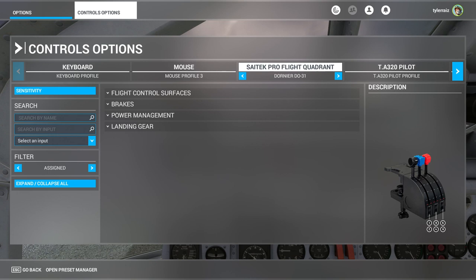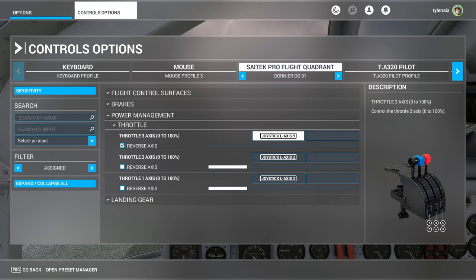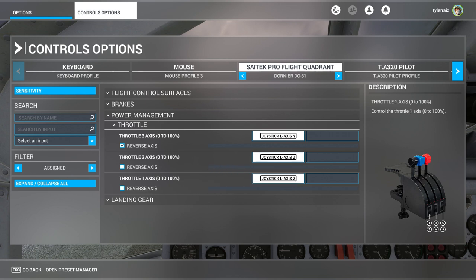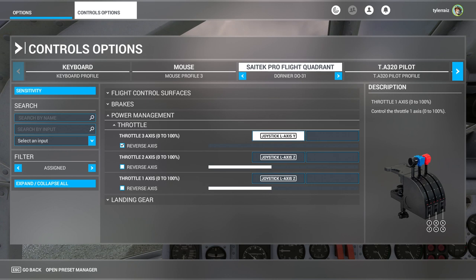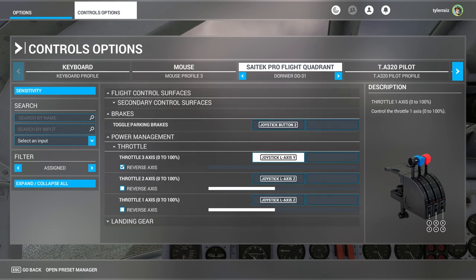I have a Dornier DO-31 setup here because it would interfere with too many other planes. Basically what it's saying is you need throttle axis three to be some other axis than your main throttle. I have my main throttle axis for engines one and two, and then three is this one. It can be reversed or not — reversed in this case means the nozzles go from horizontal at the top to vertical at the bottom, where there's maximum vertical thrust. My throttle is low here, which I think is good — it's like the nozzles tilting down.